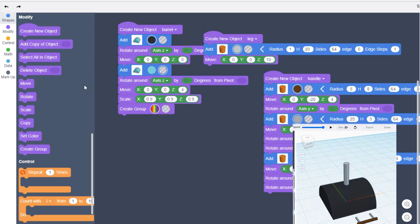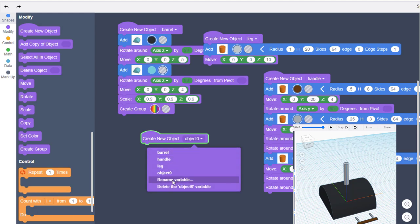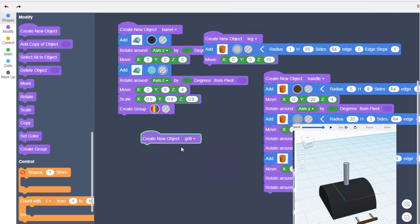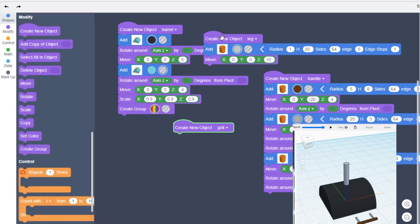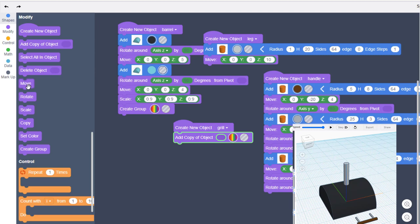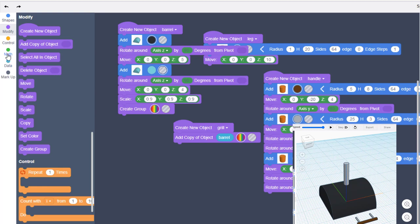This is the moment of truth — bring out a new object, rename it "grill." This is where we really assemble it. You need to make sure the parts are above the grill or otherwise it'll pop an error with a red message. We're going to add a copy of the barrel — move to the Data button, find the word "barrel" and drop it in. We need to raise this up.